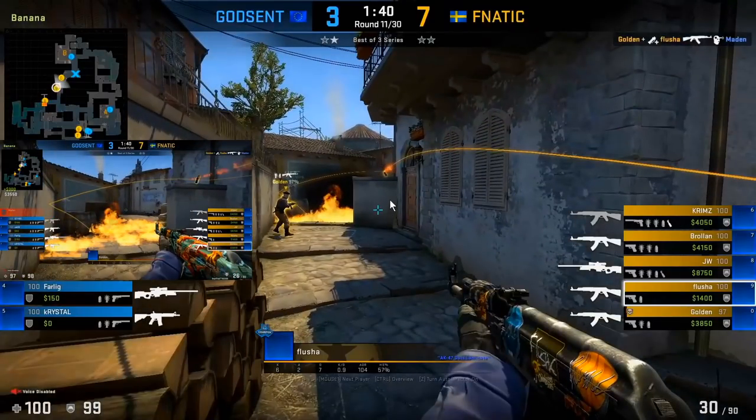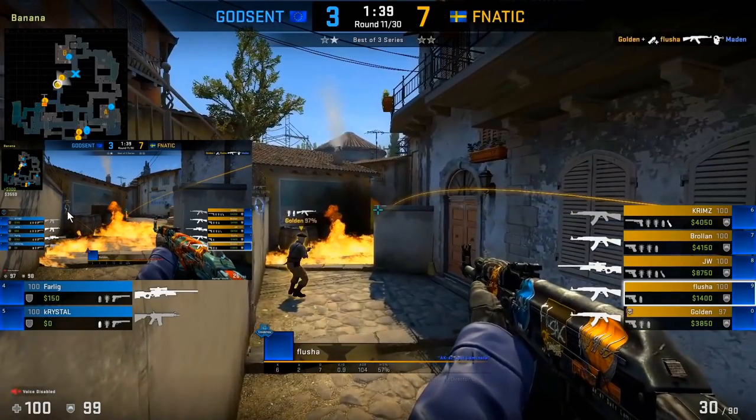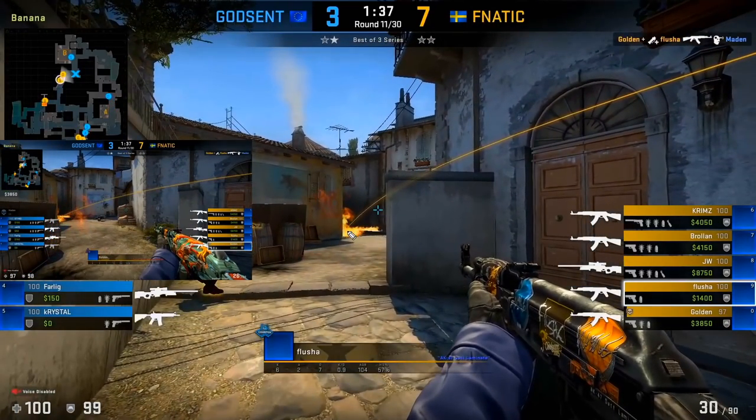Golden gets the kill, and at the same time Fletcher throws a Molotov right at the corner. When that kill happens, because of that Molotov, this player isn't able to come back and trade. That's really the power of this tactic — you're pushing the corner player back towards the site so you can get an isolated fight on the sandbag player.